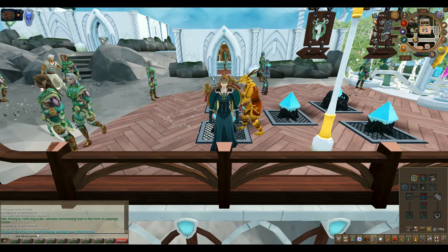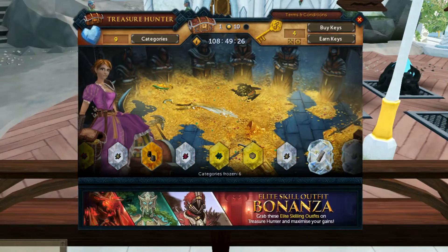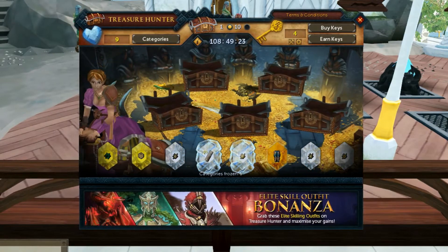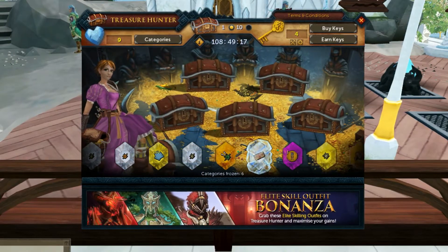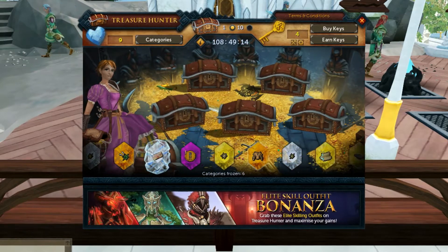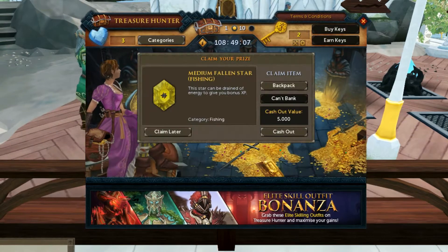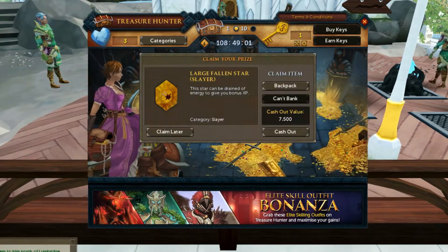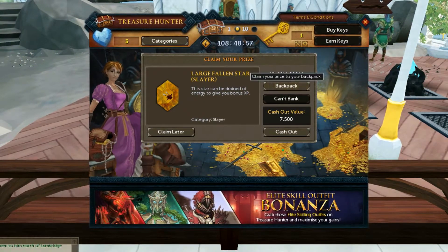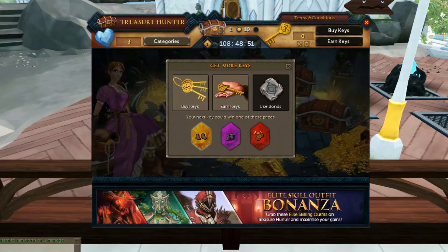We have a new theme for Treasure Hunter which is the Elite Skilling Outfits. I am not sure which pieces I have. I actually want to run over and check with Ianto and see which pieces I have. We got a small combat training dummy crate, a medium fallen star for fishing, a large fallen star for slayer — nice — and a divine magic tree, which is okay.